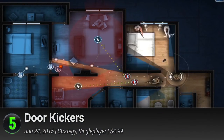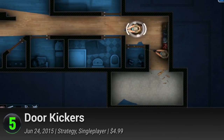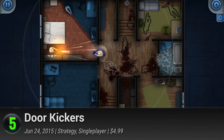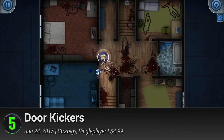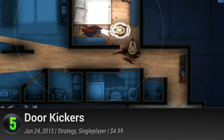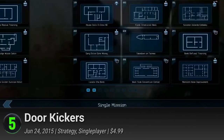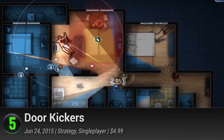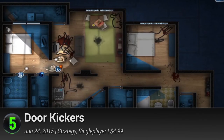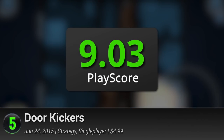5. Door Kickers — combining the brain-tickling complexity of strategy with the excitement of shooting games, Door Kickers puts you in charge of your very own SWAT team. Assemble your crew from five different types of troopers and get to know the strengths of each one to successfully complete your mission. Choose from breachers, pointmen, assaulters, stealth, and shield, and mix and match them with the 65 weapons at your disposal. Much like actual SWAT operations, Door Kickers will require you to plan out your maneuvers. Try your best to take the best courses of action, whether it be crashing into doors Rambo style or taking down enemies with the element of surprise. It has a PlayScore of 9.03.